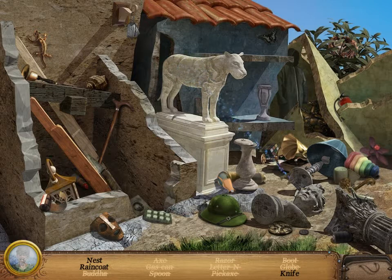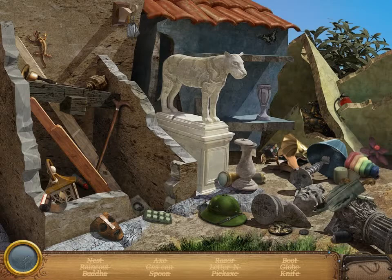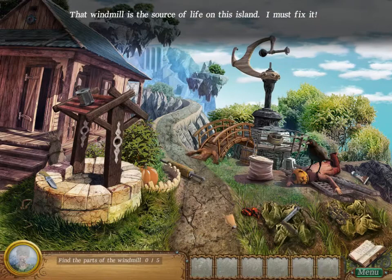I do see something about the letter N though — a nest, a raincoat, and a knife. Where's the raincoat though? Oh wow, okay. So where's this board? Oh, right there. We don't have the boots though, so we'll go over here.